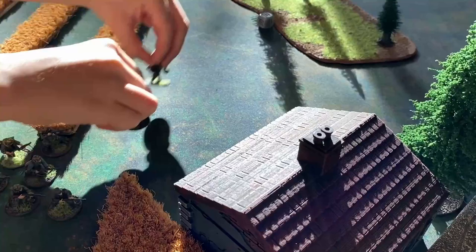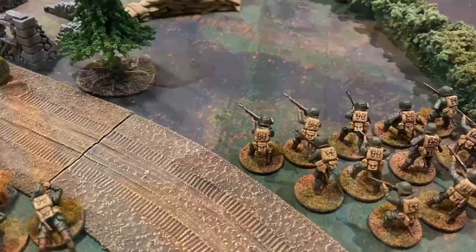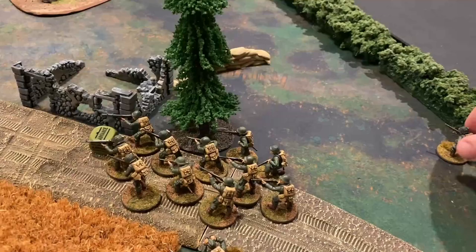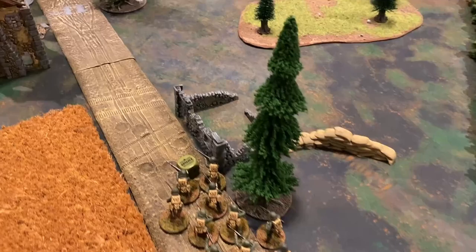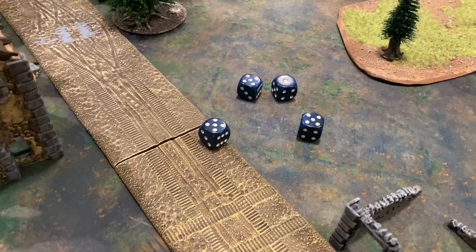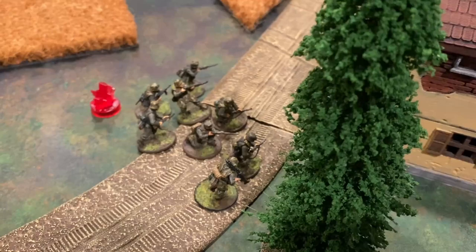The next die belongs to the Germans — a run order is played, moving 12 inches and getting behind the woods out of line of sight. The Americans then pull an order die and play an advance order, moving up the road cautiously. They get the two BARs into range of the second lieutenant and open fire — not suffering the minus one to move due to the American special rule. Normally hitting on three, small team four, not in cover, but it is long range so fives. Three hits land. Rolling for damage as they are regular (needing fours), there are no wounds but the Germans receive a pin.